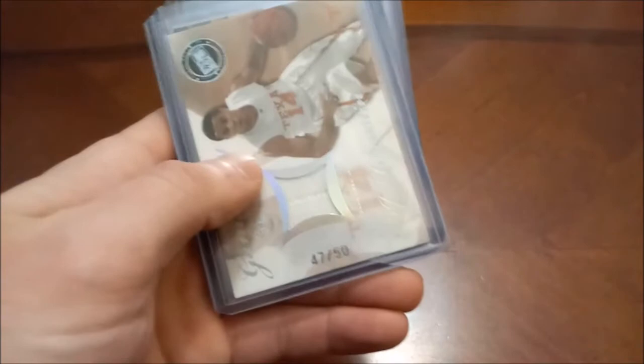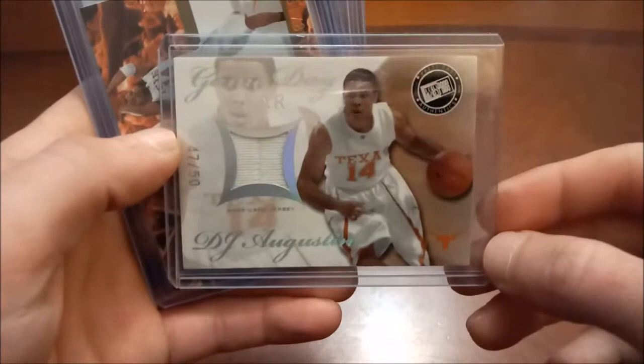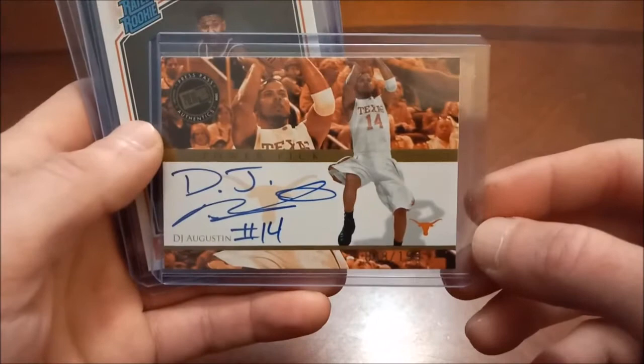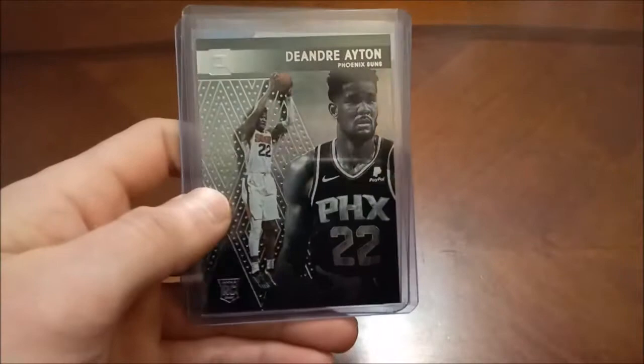BJ Armstrong, another former All-Star. Any guys you've seen here — if you're wondering why they're in here, I do like to keep the rookies of the former All-Stars. Here's a pretty solid hit — 47 out of 50 — DJ Augustine Press Pass game-used jersey, and then here is his auto out of the same set, numbered out of 199. A lot of the autographs I have are going to be college autographs. Then we finish out the A's with a number of DeAndre Ayton's — there's a Panini Chronicles, Panini Essentials, and then the purple parallel out of Panini Status 2018-2019.